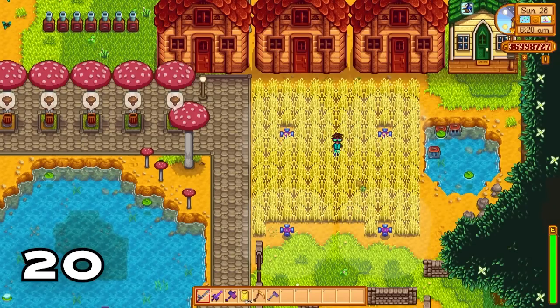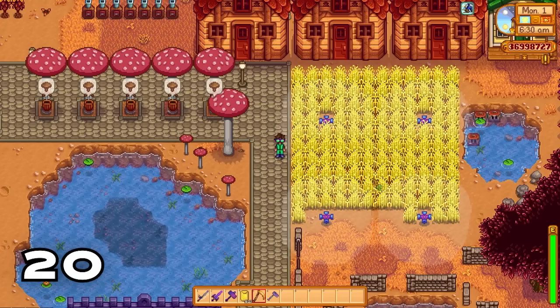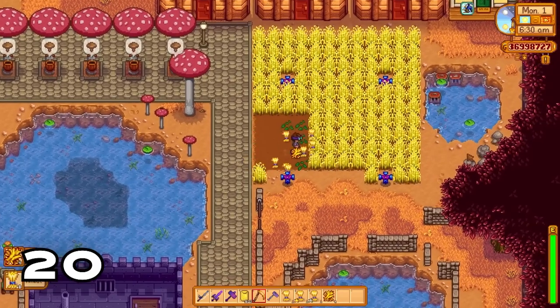If you put wheat in your farm you can use it as a placeholder so you don't have to re-till the ground when you enter into fall, saving you lots of time and energy.